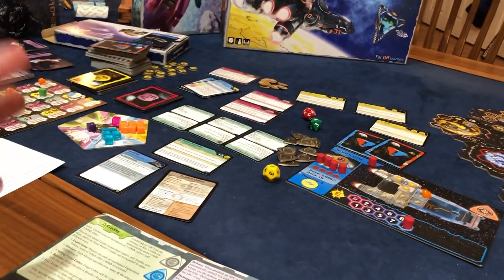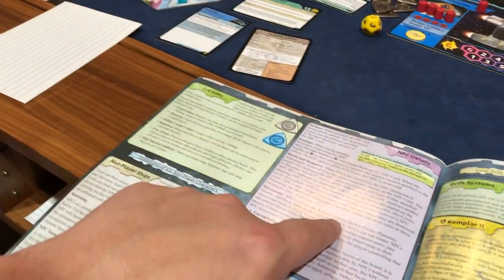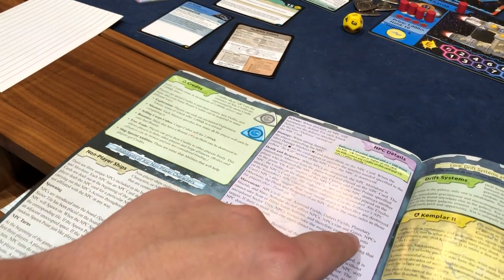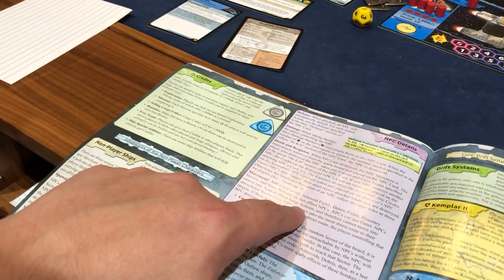Within seconds of me hitting stop, I found it right here. NPCs will avoid asteroid fields, debris fields, planetary shields, and stars. Nebulae do not affect them. They can use gates. They will not scan or take blind jump actions.